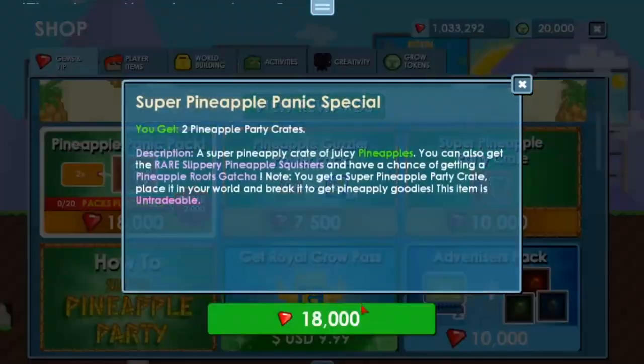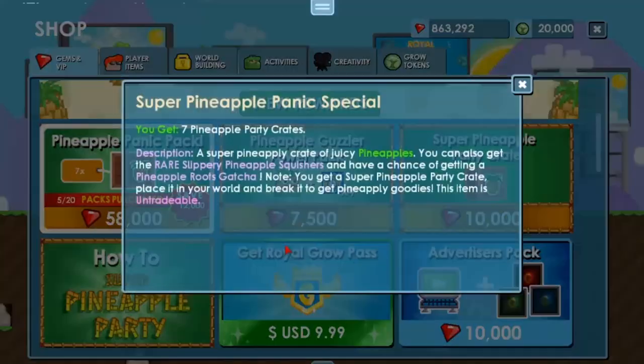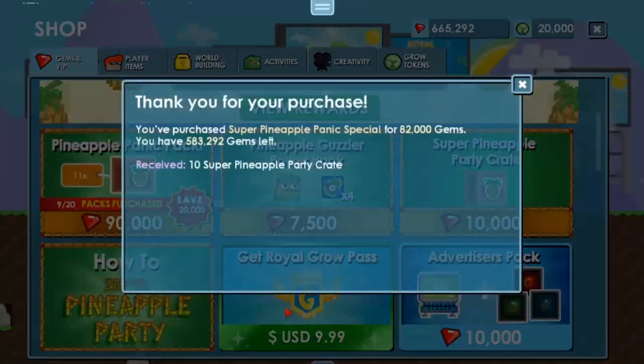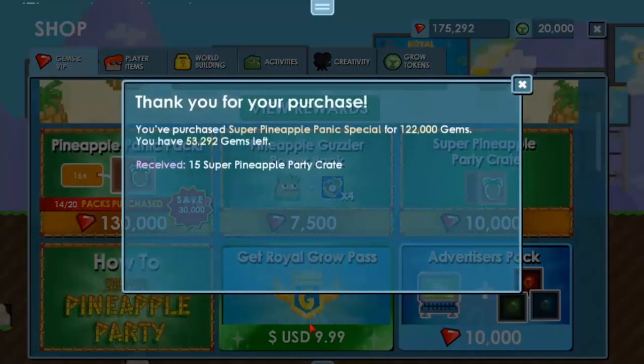To get the new Pineapple Warrior Charm, you're going to need to buy 20 Pineapple Panic Packs in total. You can check your progress each time you buy the packs — it tells you right here. And don't forget, each time you buy a pack it goes up in price value.